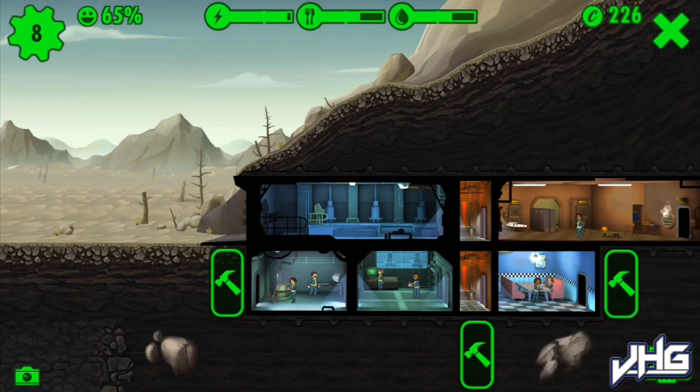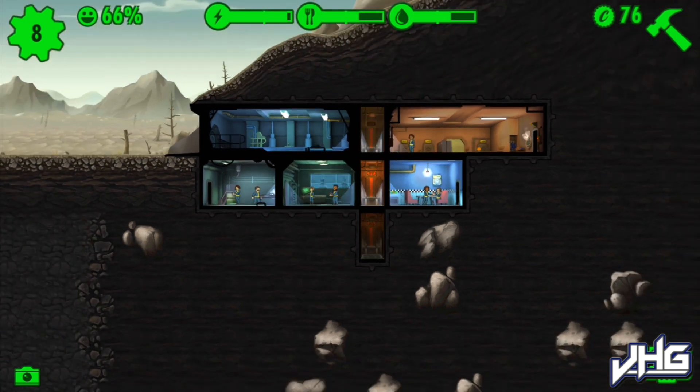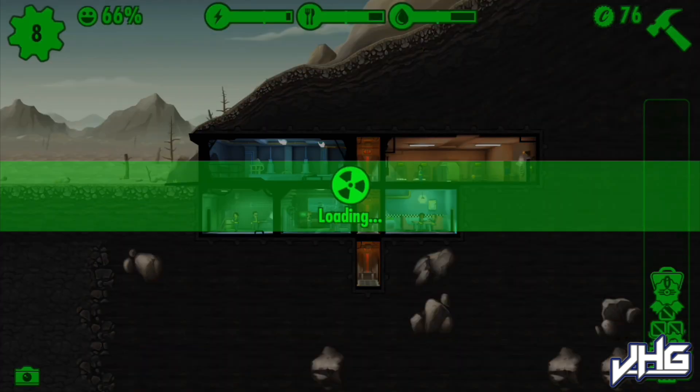I suppose we could build an elevator because then we can work our way down and build more rooms. And this is a little menu down by the side - we've got some food ready.